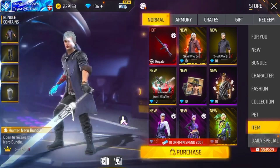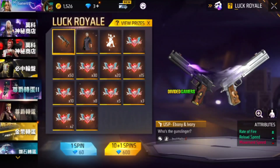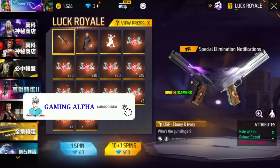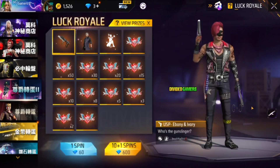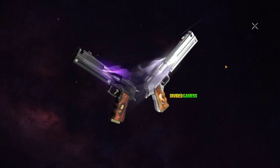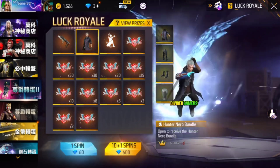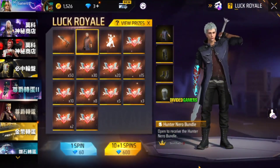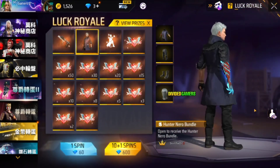This is the design of the Superimum Bundle, so you can use it in the lacrosse event. This is the double USP. This is the rate of fire, reload speed, and movement speed. You can make it a superimum double USP in the lacrosse event with the superimum bundle.